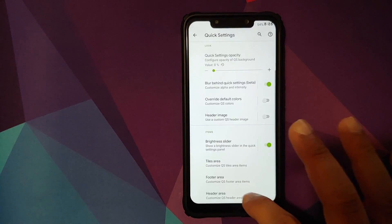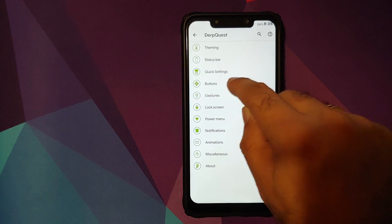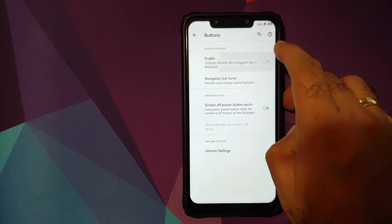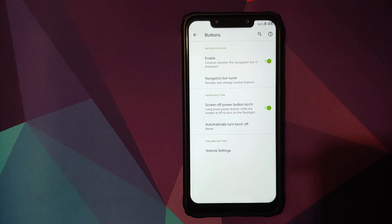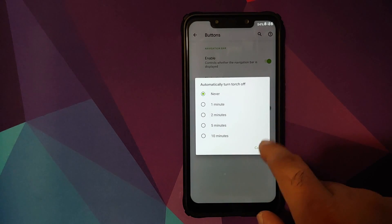You also have customization for the footer area and header area of the quick setting tiles. Moving over to buttons, if you want to enable or disable the navigation bar you have a toggle for that. Right now we have gestures enabled, so the navigation bar options won't work at this point. However, if you have three-button navigation enabled you can customize that. Screen off power torch — enable this toggle and you'll be able to use the power button to turn the torch on from the lock screen, and you can set it to automatically turn off after a specific time.